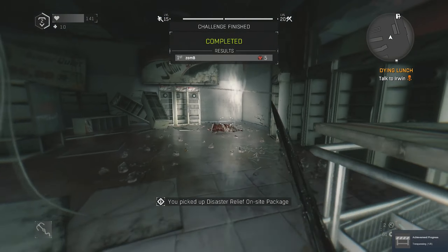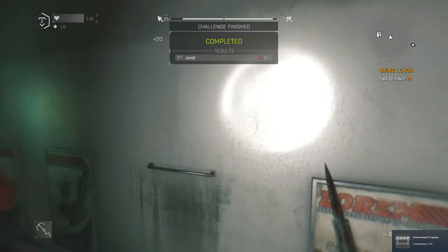You want to know what the catch here is? You can do this as many times as you want without having to go back to the quartermaster. So if you want to leave and come back in and do this for half an hour, you can get as many disaster relief packs as you want — and that's exactly what you're going to do.